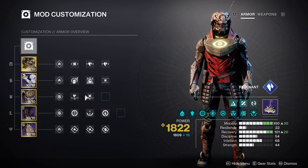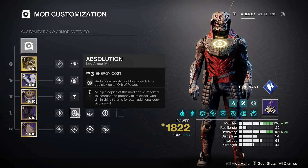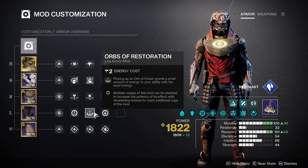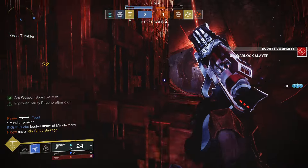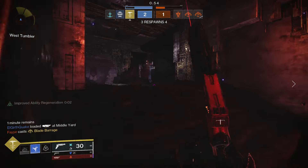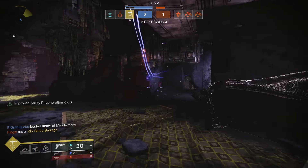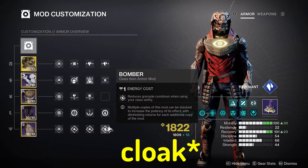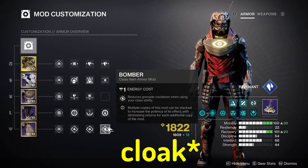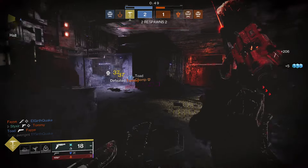For my chest piece, I go with Double Unflinching, one for each weapon. For my legs, I go with Absolution, Innervation, and Orbs of Restoration so I can have as much uptime on my Grenade as possible, or any abilities that have a low cooldown in that moment. And on my class item, I like to run Double Distribution and Bomber — once again, to give me more uptime on all of my abilities.